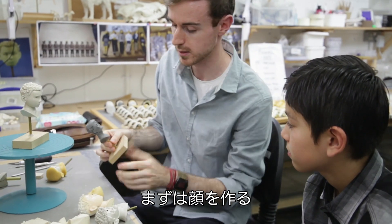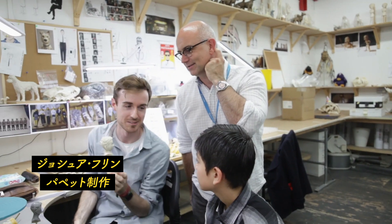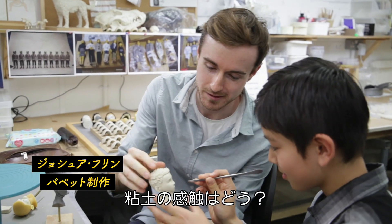We start off by making a hero face. Once you've got that, we can make pretty much any expression we want. And now we go — how do you feel about the clay? What do you like to work with?